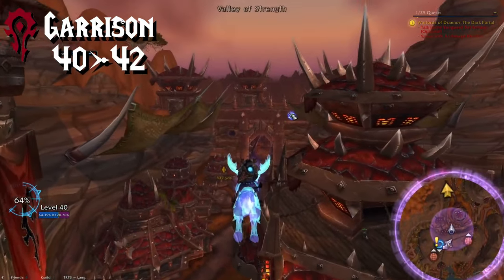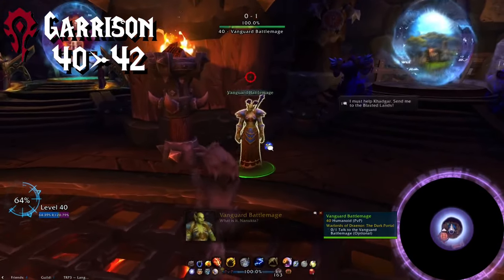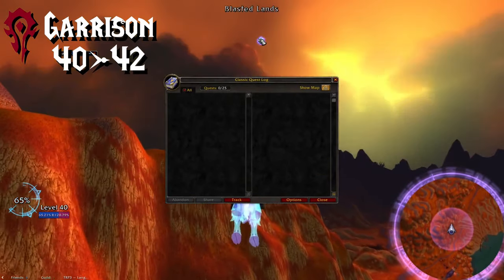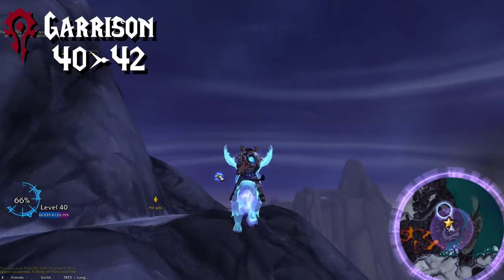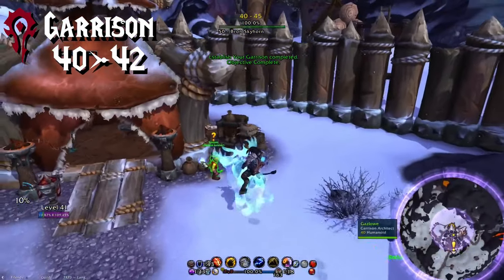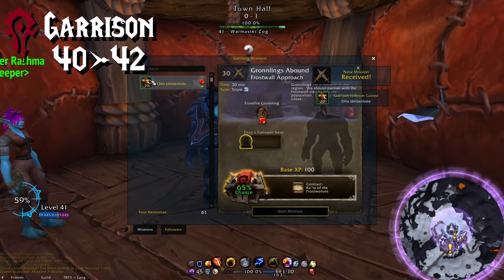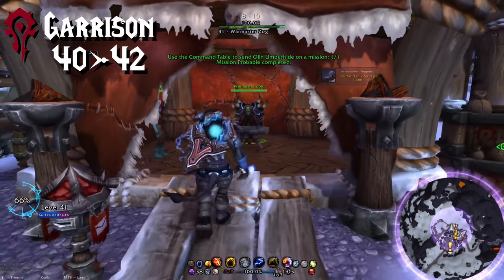Then track that Warlords of Draenor quest you picked up at the beginning of this journey, or get it again from the call board, and head down to the bottom floor of the portal room. Talk to the NPC mage there on the right, and they'll port you to the Blasted Lands. Once you're there, delete that quest before flying through the dark portal — we don't actually need to do the intro scenario. Once you're through the dark portal, you'll appear near your soon-to-be garrison. Take that first quest and follow that chain — we need to get that garrison open and unlocked. Talk to Gazlo and Rakan to get the next quests, and then continue until you pick up the one that wants you to go to Ashran. Don't worry about that — you're actually done with your garrison now. You should be level 42 or really close to it, and the garrison should only have taken you between 10 and 15 minutes.